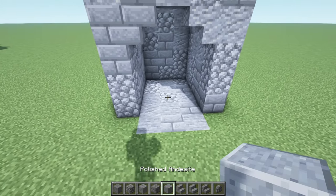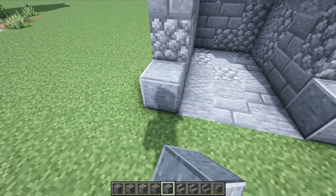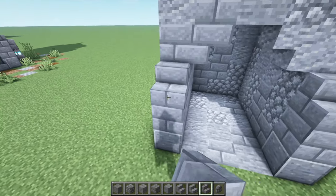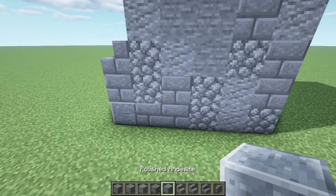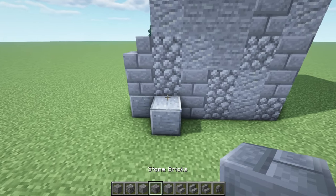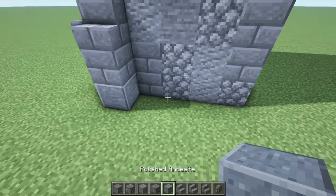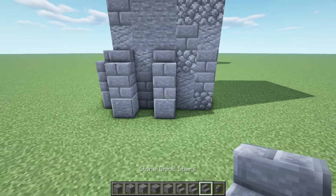Now let's get some polished andesite — place a block over here to this side, another one right here, then stone bricks on top of that, and then stone brick stairs on top of that. Now we're gonna come right here to this side and get some polished andesite, place a block there, stone brick on top of it, and a stair on top of that — just like we did over here. Now let's skip a block and place polished andesite, stone brick, and then a stone brick stair on top.